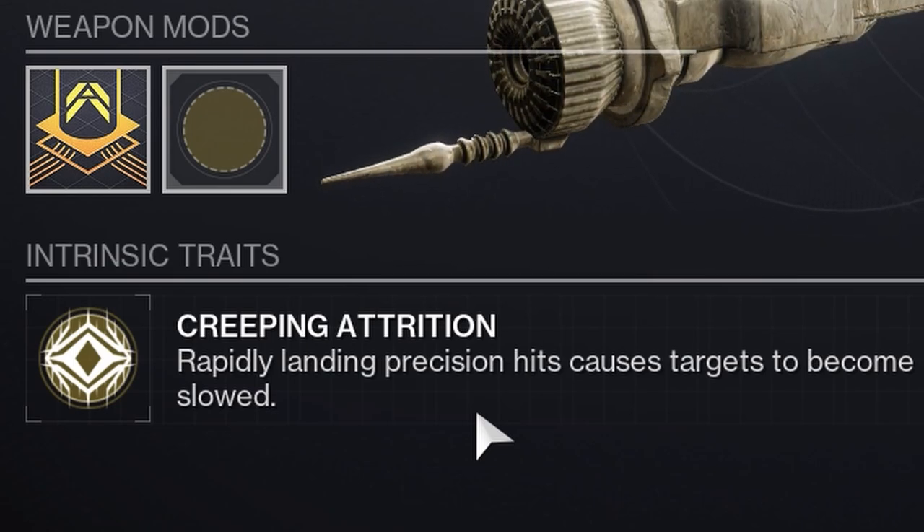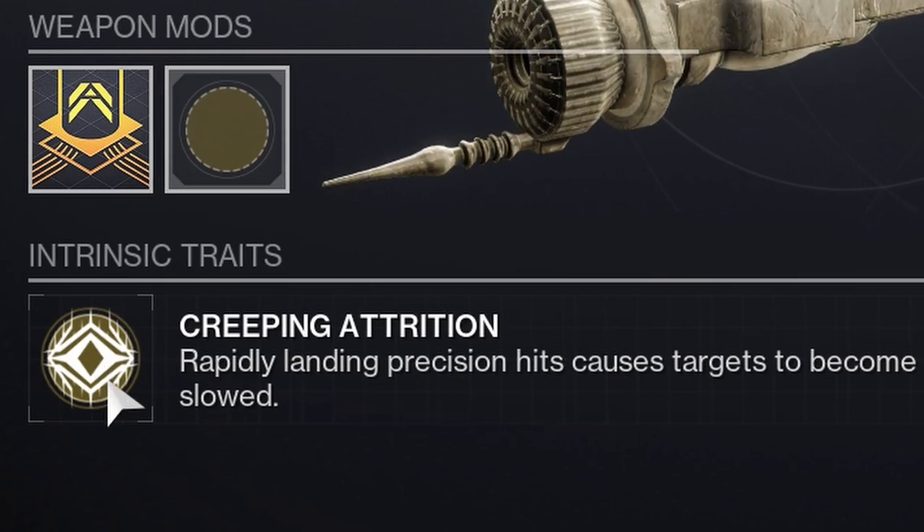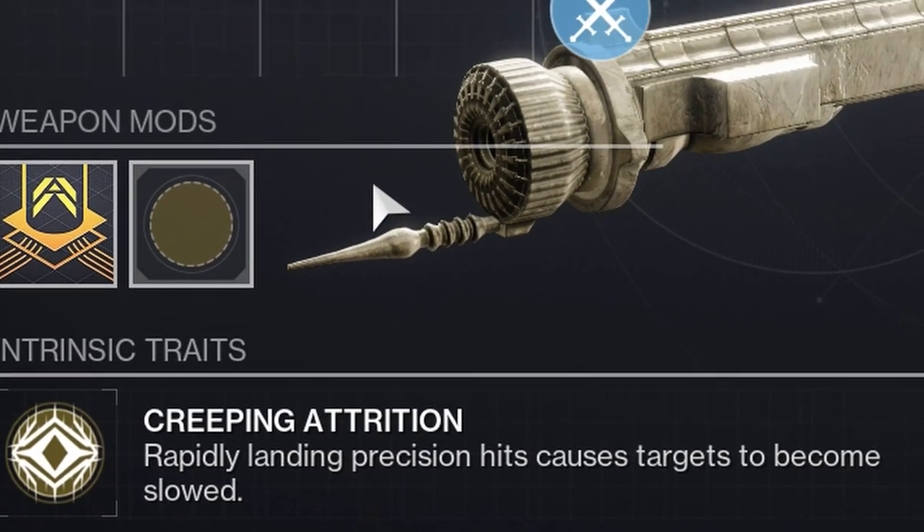If the third guy happens to walk up, you can even start slowing him immediately and taking them out. This will last about four or five seconds once you stop shooting somebody in the head, so keep in mind it does not last that long.